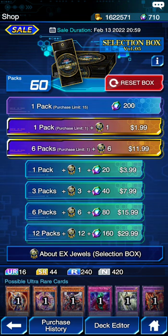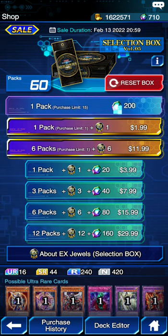We're not really playing Yu-Gi-Oh! Duel Links — we're actually just opening packs. We're going to open up some Selection Box Volume 5 packs. Konami has been so nicely gifting us gems for the new set, but the new set is kind of trash. So instead, we're going to crack open the Selection Box and see what we get.